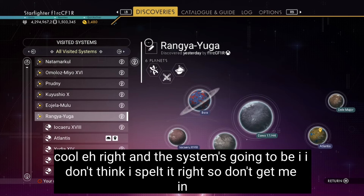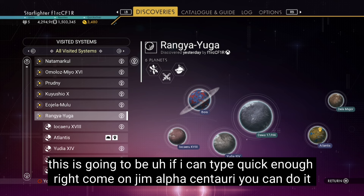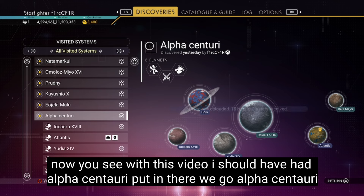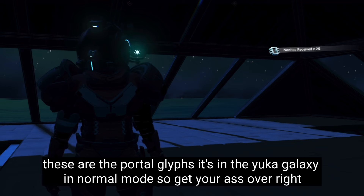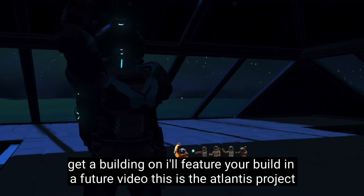The system's going to be Alpha Centauri — I don't think I spelt it right, so don't get me in the comments over this, I can change it anytime. So it'll be Alpha Centauri. I should have fast forwarded this bit. Just come to this planet — I'll give you the photoglyphs at the end for this planet. I'm winging it now with this video. Alpha Centauri — that took some time. So you can see where the planet is and the system. These are the photoglyphs. It's in the Euclid Galaxy in normal mode. Get your ass over, get a building on. I'll feature your build in a future video. This is the Atlantis Project, and I'll see you soon.